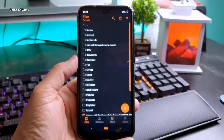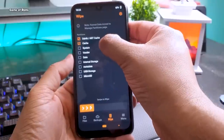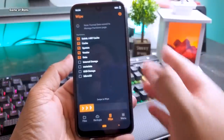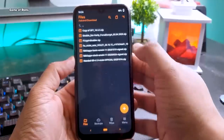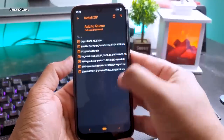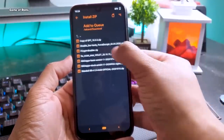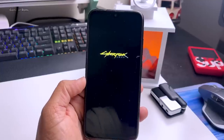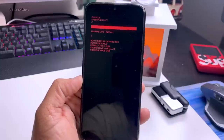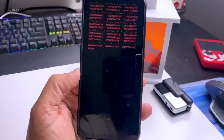First, download these three files from the description box below. You can use any recovery you want — I'm using Orange Fox. Once you're in recovery, wipe everything except internal storage. Then first install the latest firmware, then the main ROM file, and then Fcreate Disabler. Make sure you install all three files, otherwise your phone won't boot. Once installed, the first boot will take around 5 to 10 minutes. Like this video if you appreciate my work on this channel, and I'll see you tomorrow.